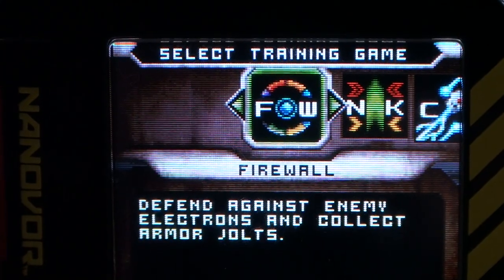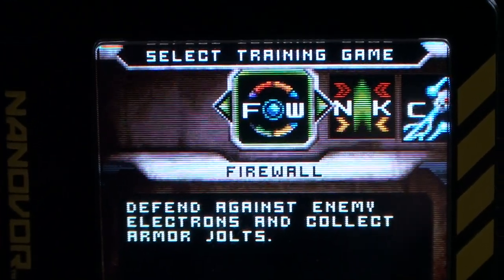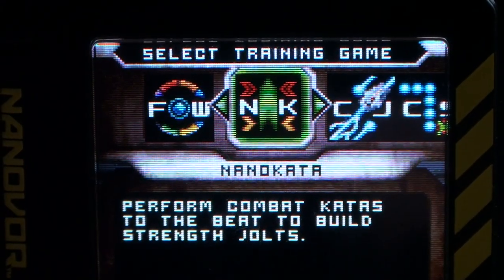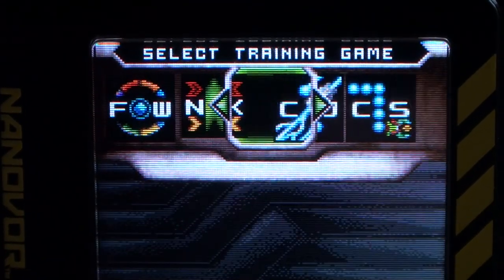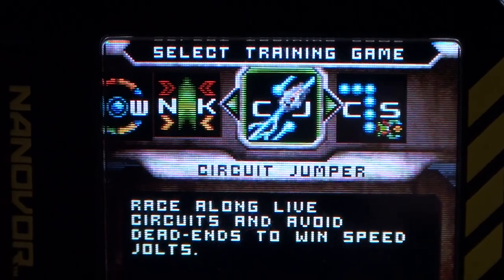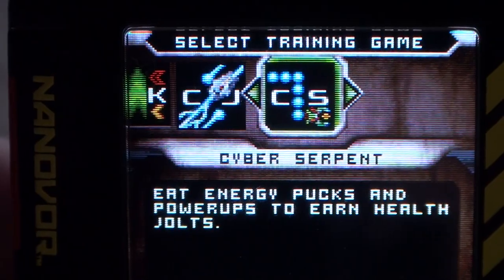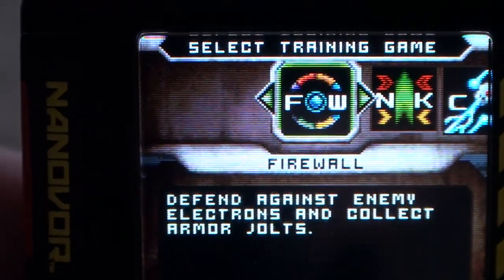Here we are at the minigame section of the nanoscope. You can see there's a game called Firewall, Nanakata Circuit Jumper, and Cyber Serpent. Let's check out the first one, Firewall.